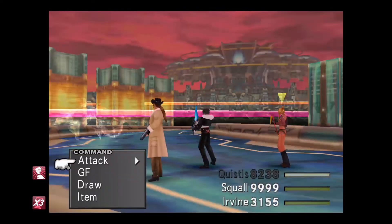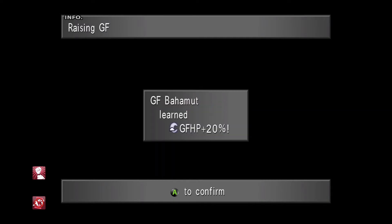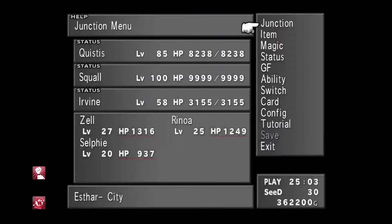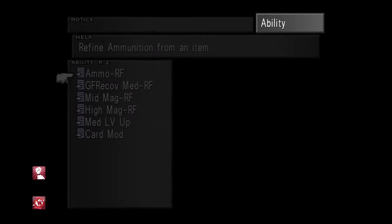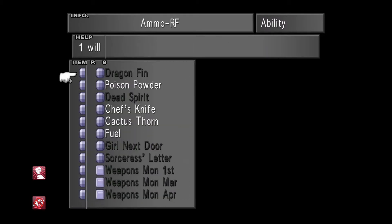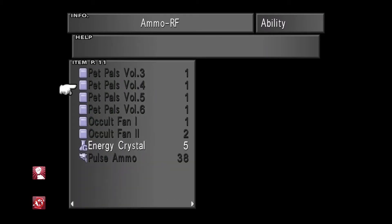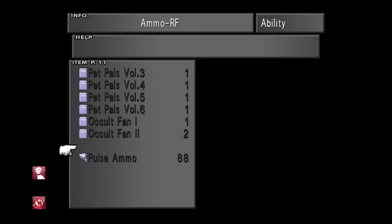Once you've got the energy crystals, you're going to want to make sure you've got the GF ability to refine ammo from items. Go to Ability, then go to Ammo — there are the energy crystals. Turn them into Pulse Ammo, which will help you get your Lionheart weapon.